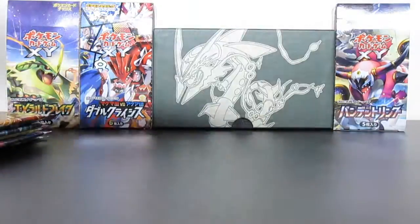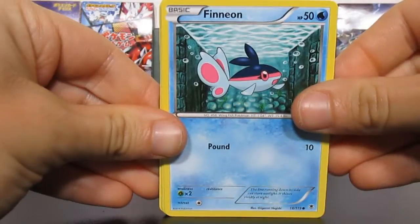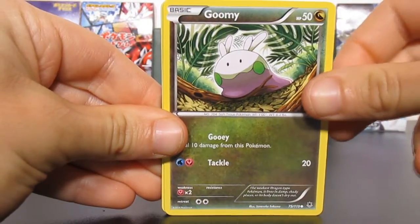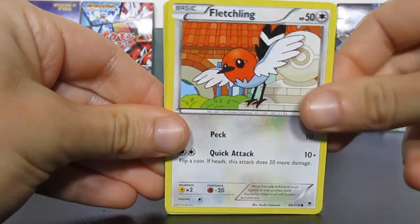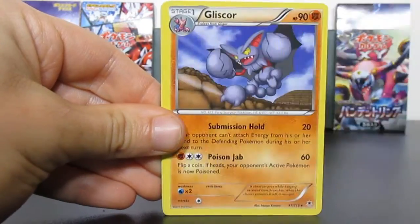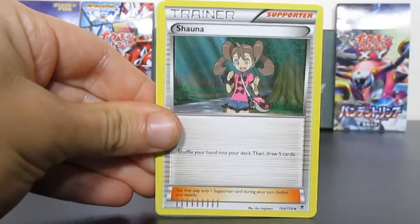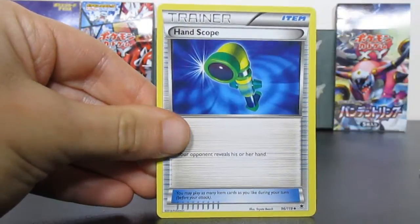Some of these packs can be so annoying. Code card. Fennekin, Litleo, Goomy, Munna, Fletchling, Skarmory — reverse and it's a common card. A Gliscor non-holo rare, so disappointing pulls thus far. Shauna, Trick Coin, and Head Scope. Okay, hopefully Mega Magnetrix contains the goods.